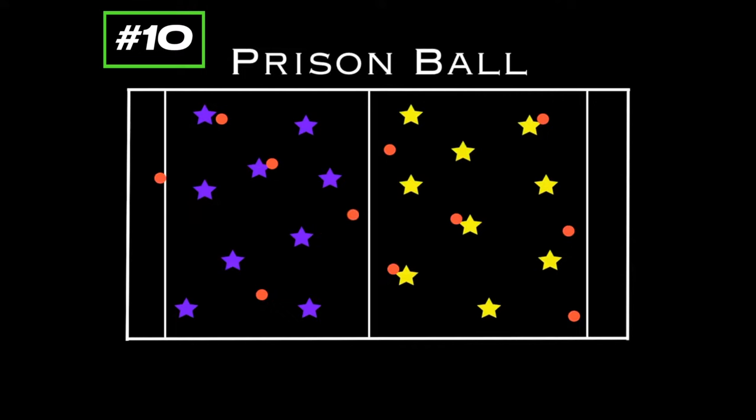What happens is if a player gets hit — here we see purple has thrown it and hit the yellow player — that yellow player has to go to the purple side and they're stuck in the prison on the purple side. They're not out of the game, because when they're in the prison, if they can get a ball and throw it and successfully hit one of those purple players, then that purple player goes to the yellow side prison, and the person who threw it gets to go back and save themselves.